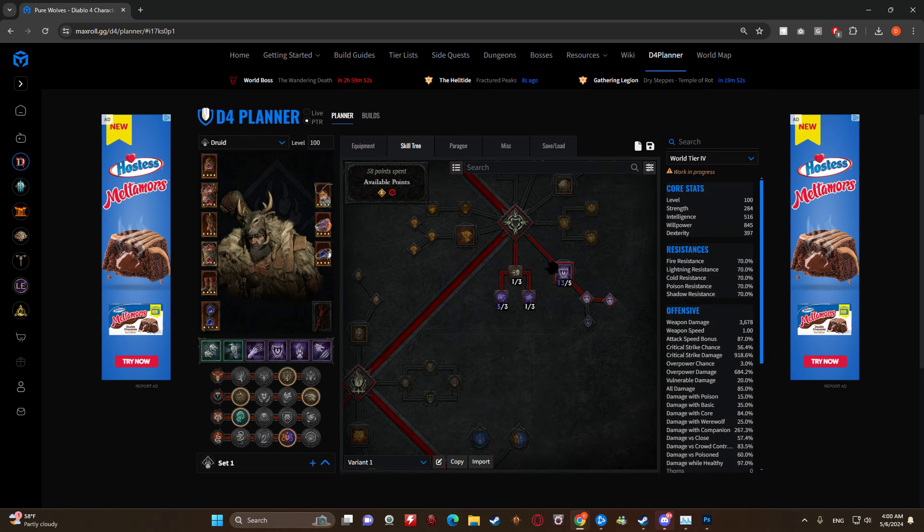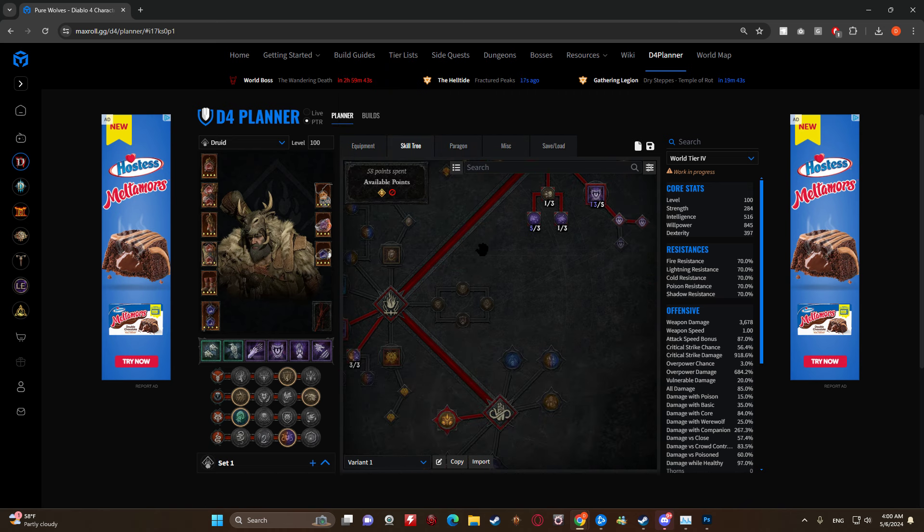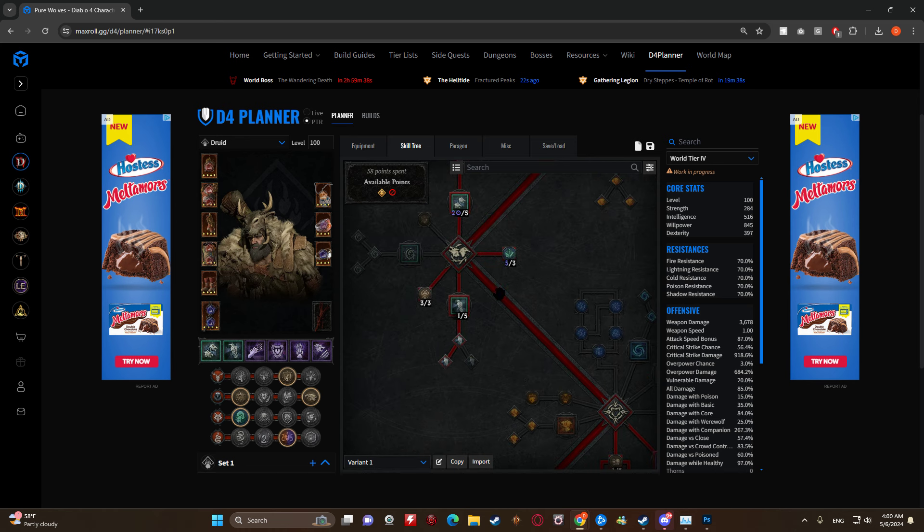You can find Shepherd's Aspect as legendaries drop, start putting them on, and keep building better and better. At a base level, even without any legendaries, companion skills got buffed again in Season 3 so their base damage is so high - your wolves are going to do well even without Aspect of the Alpha. Once you get it, the damage just goes to the moon.